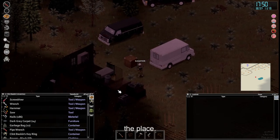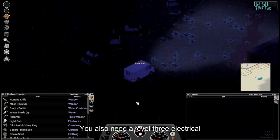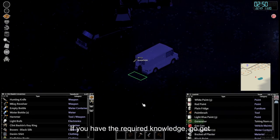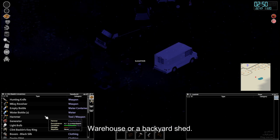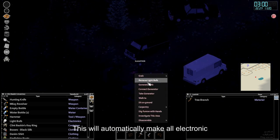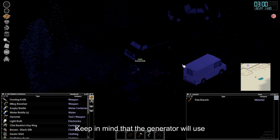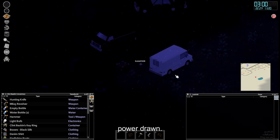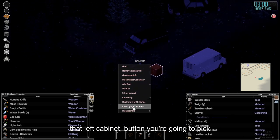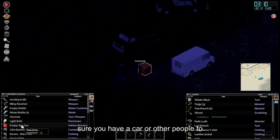Once your plumbing is done, it is time to light up the place. To do this, you must either have found a generator magazine or have started as an electrician. You'll also need level 3 electrical skill to get yourself a stove — only level 1 is needed for lights. Go get yourself a generator from either a storage warehouse or a backyard shed. Right click on the generator and hit the connect button; this will automatically make all electronic units run off that generator. Keep in mind the generator will use more fuel proportional to the amount of power drawn. You'll then head out and use that left cabinet button to pick up lights — you'll need a screwdriver to make this happen. All lights are extremely heavy, so make sure you have a car or other people to carry everything back.